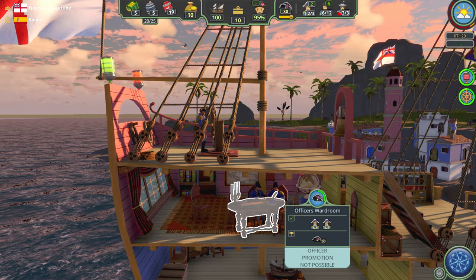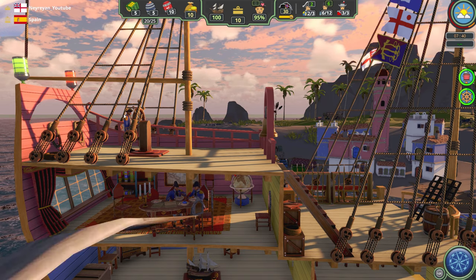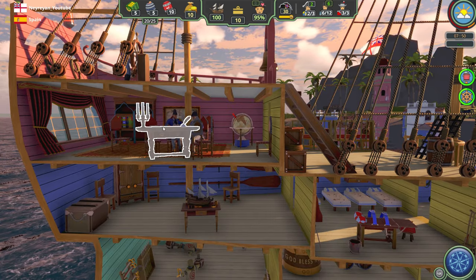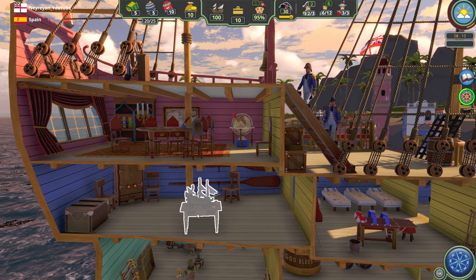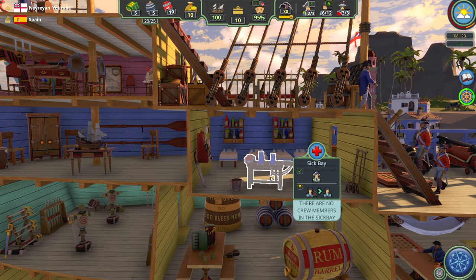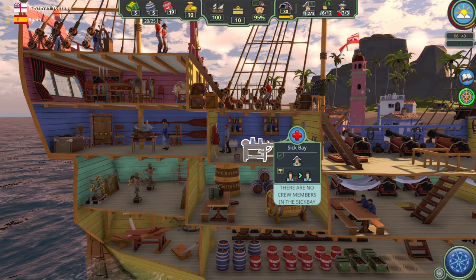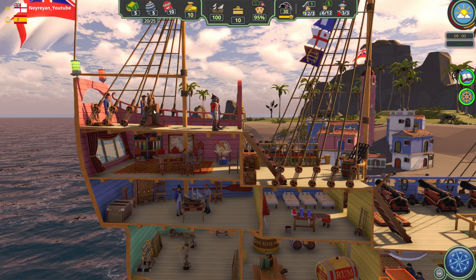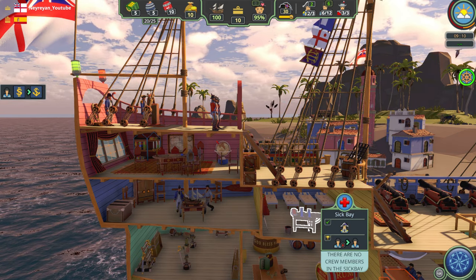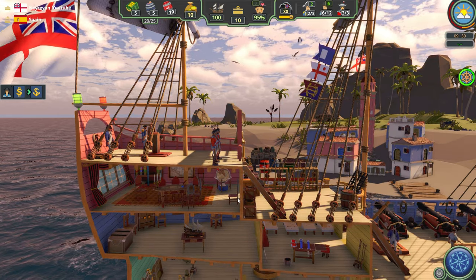This is also the officers' war room where they eat and do various things. He's supposed to be the captain. To train your sailors you need an officer, and some tasks will need an officer too. For example, if someone is wounded you need to send an officer to heal him. If you're steering the ship you can't go heal your sailor, so you have to send an officer.